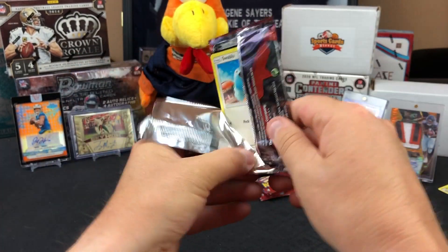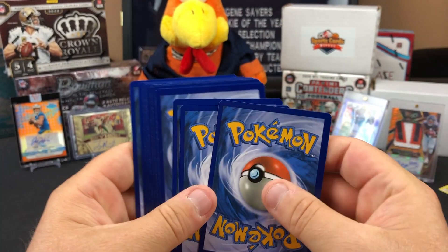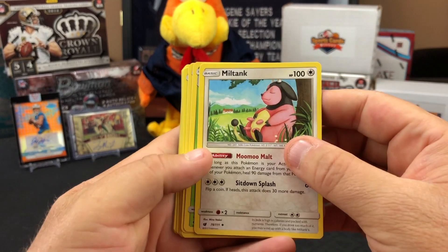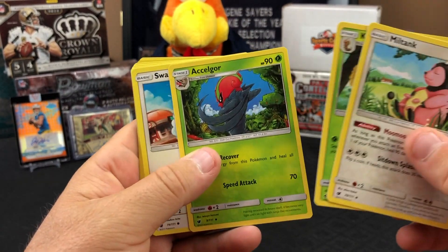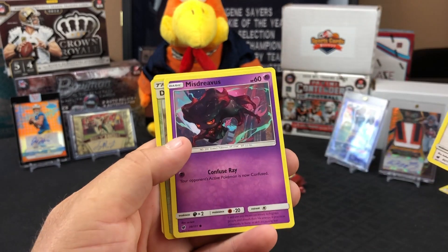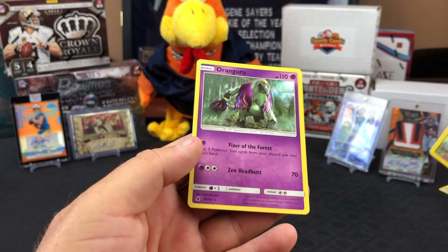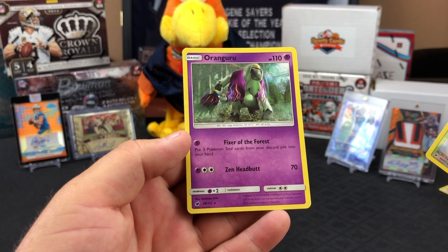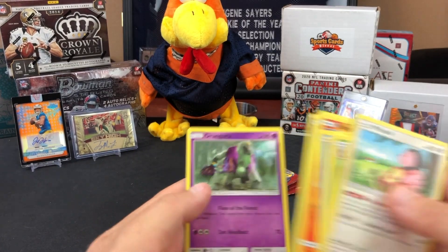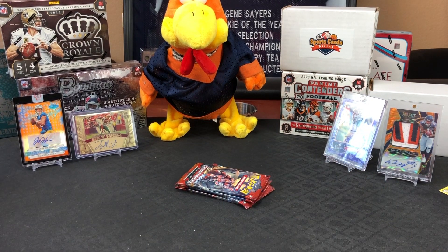I believe the most expensive card in this set where I saw was a rainbow. I don't see that here. Fourth pack: Miltank, Kakuna, Shelgon, Swablu, Swinub, Numel, Venipede, Misdreavus again — keeps showing up in my packs. Reverse holo Devoured Field — that's trash — and then an Oranguru rare, like a guru orangutan. Out of those four packs, I didn't get a single holo, only a couple of reverse holos.